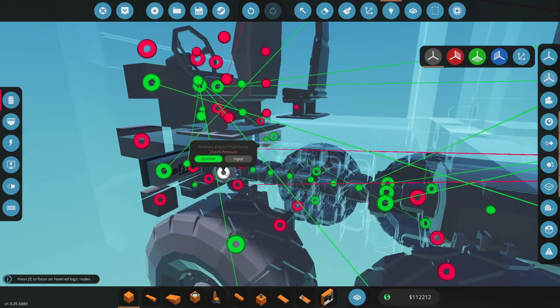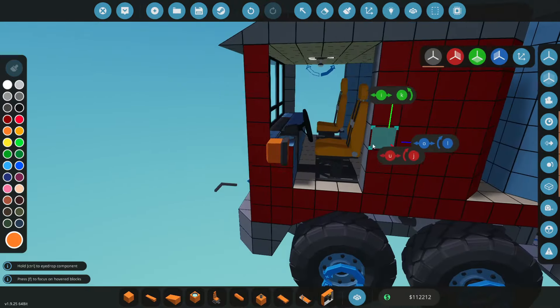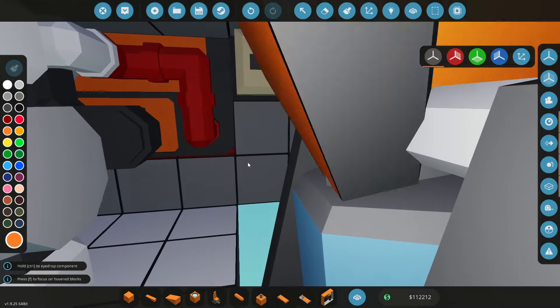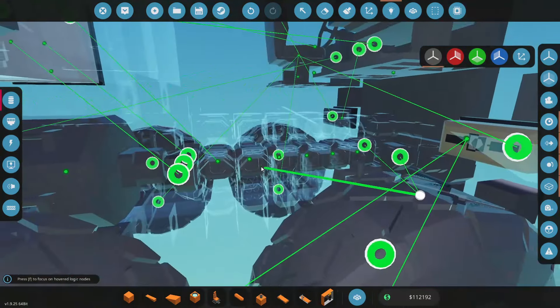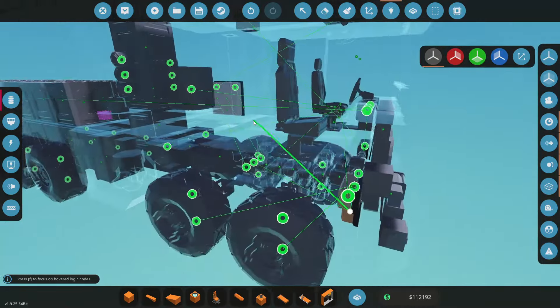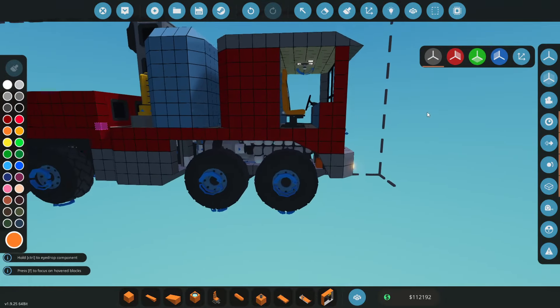We also need to connect up the clutch pressures. We're going to need a constant number - a number piece - so that can just go down there and always be on number one. So for the alternator, the pump, and the clutch. We'll make that number one before we forget. It's getting close to being turned on.